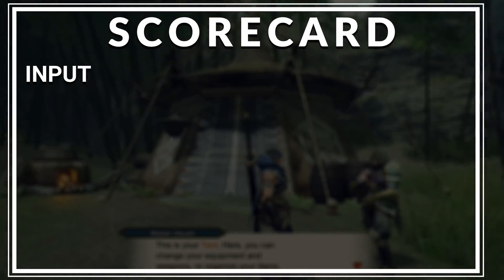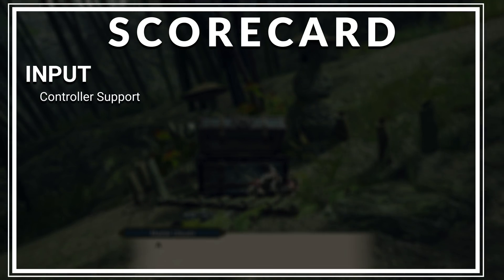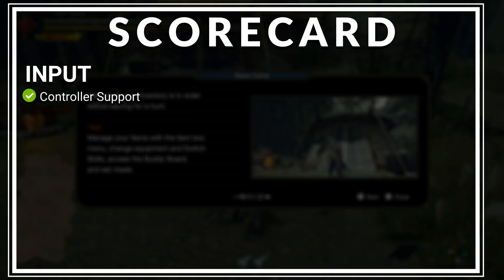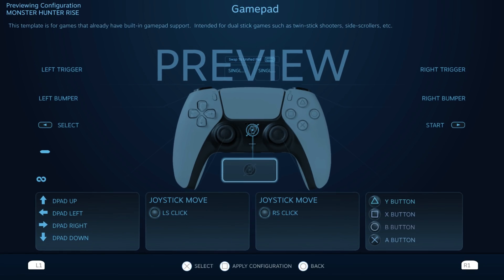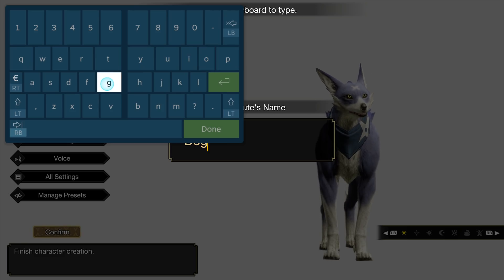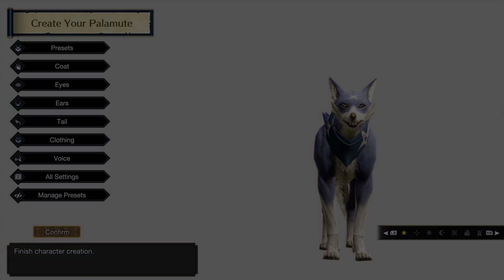Let's start with Input. There are three main things to test here. First is controller support. Being a port of a console game, Monster Hunter Rise was designed for control pads and has excellent support. Steam Input works well here, and while you can use community profiles if you choose, the default configuration works great and there are an incredible amount of in-game options for customizing. Mosquito even demoed the use of the DualSense trackpad to enter text into the on-screen keyboard. This is an easy pass for controller support.